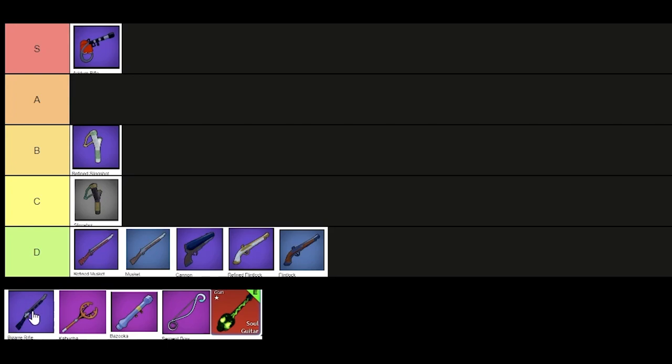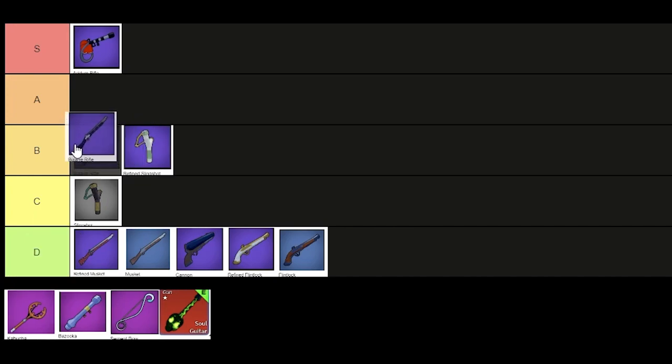Next, we have the Bizarre Rifle. The Bizarre Rifle can be bought with ectoplasm in the ghost ship. It is decent for PVP and pretty bad for farming. It's decent for PVP because it has a move that auto-tracks the enemies, so it's really nice to hit since you just aim in their general direction and can hit them. So I'll put that in B tier.